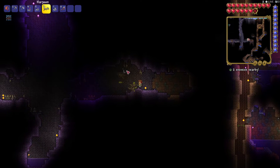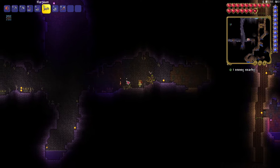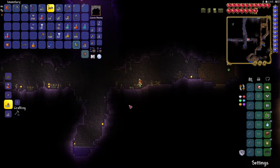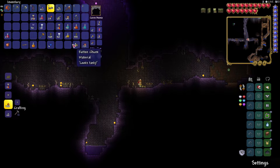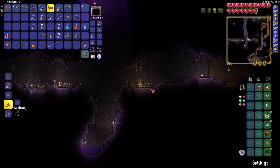You might not be able to go down there if you don't have a grappling hook or anything else. But as you can see, there is a demon altar right here. Demon altars can also be used as crafting benches.